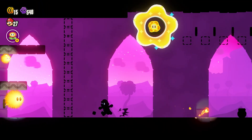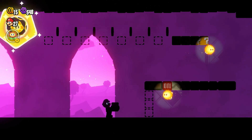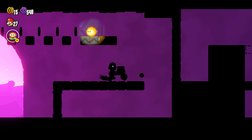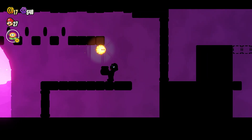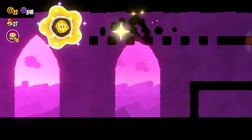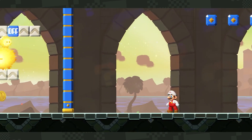There we go. Oh, it's up there. So the question is, how do we get up there? Do this. Turn around. Turn around. And activate. There we go.